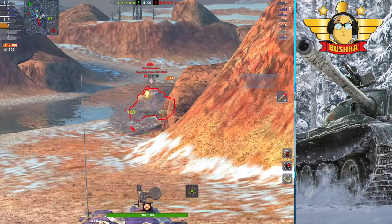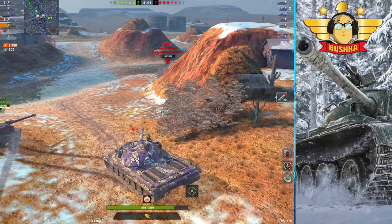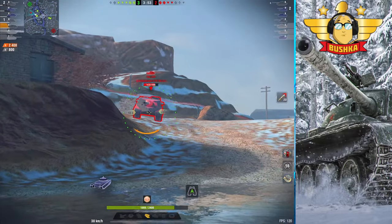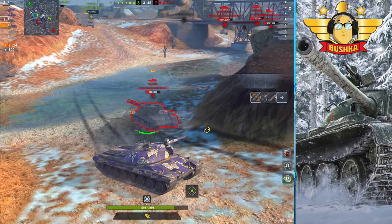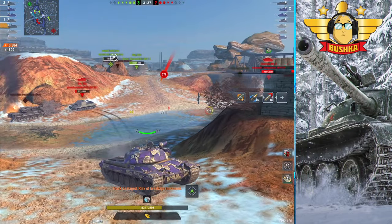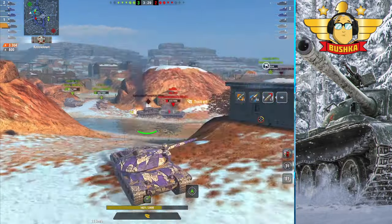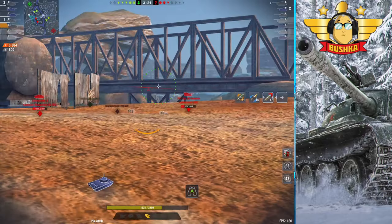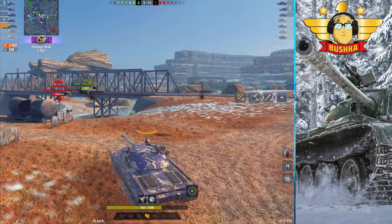What it has that is a big problem is a huge lower glacis. You've got a .349 dispersion gun — that doesn't hold it back. What holds it back is that if you brawl in the open, you have a 140mm lower plate, but the size of the lower plate is genuinely disconcerting. It is a major impediment to open field brawling. So you've got to be very much aware of that every time you step into the arena with the VZ55. If you can minimize the lower plate, then you can really do well.